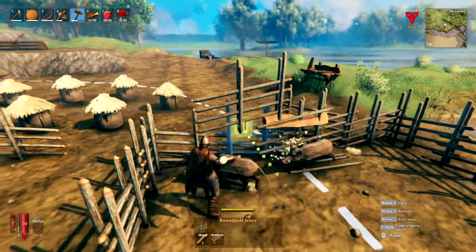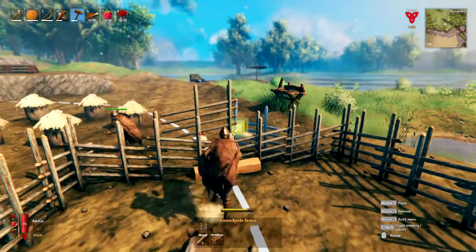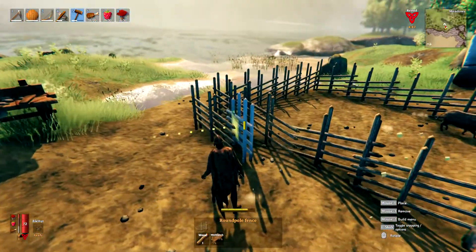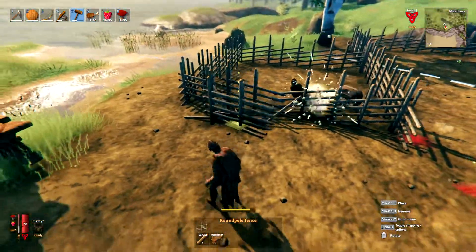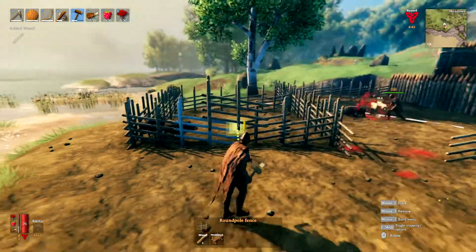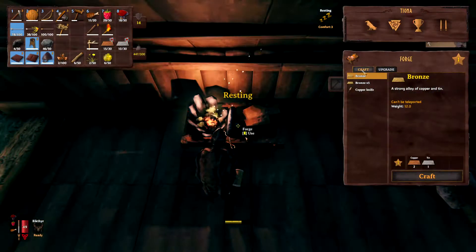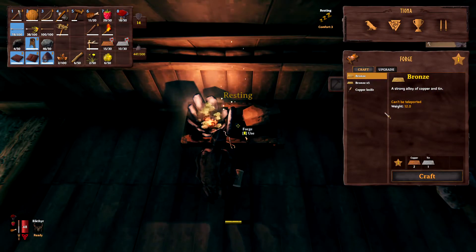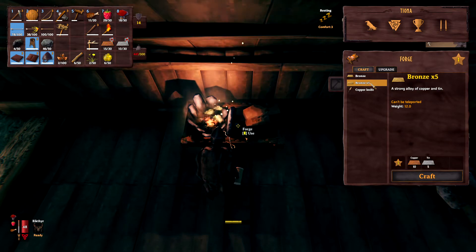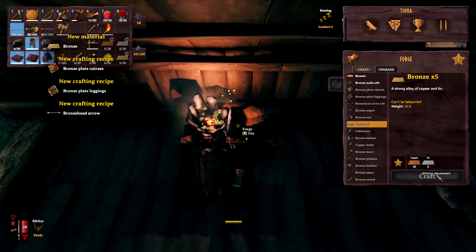I'll kill this one then — he's annoying me now. I can't get out of here, just a minute. There we go, they're in. Feed them — I'd best put some stuff in, haven't I? Let's have a look. Bronze — five bronze. Yeah, I can do that. Excellent.